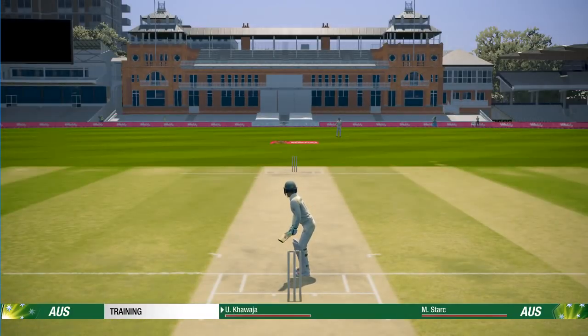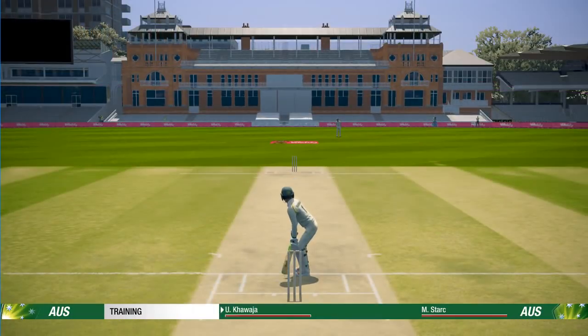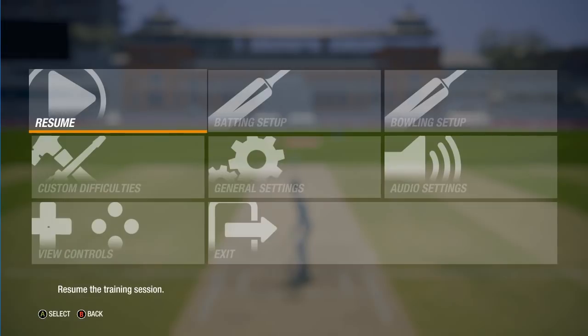Hey boys, welcome back. Oh jeez, what have I done? I changed the... Is that still Stark? It's still Stark. He's bowling right-handed — I was freaking out. I wanted to face some right-handed bowling. I've picked Usman Khawaja, left-hander, very elegant style batter. I want to see how his batting technique looks, and I wanted to bat against some right-hand pace. It's just pretty funny that it's just Stark bowling.